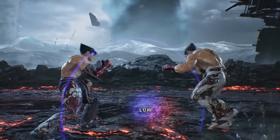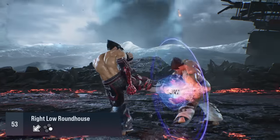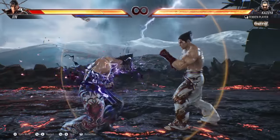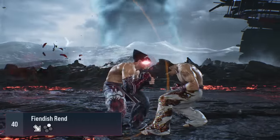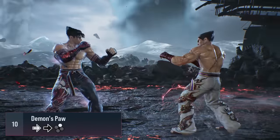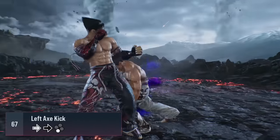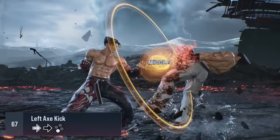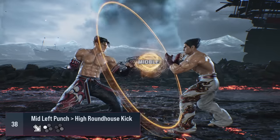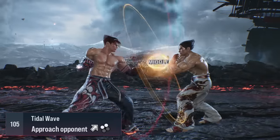You also need a low move in order to mix up people who just stand block. So for Jin we'll use his down 2, his down back 4, or his hell sweep, depending on how risky you want to be. You also want a mid move in case they're ducking. Let's pick Jin's 4-4-2 since it's a heat engager, which leads to additional pressure. You also have 4-4-3, which is a launcher, but on the slower side, so you only really want to use it once your opponent starts sitting still. Characters also have a down 4-1, which is really important because it's basically your fastest mid and it's safe on block. And of course you also have access to your throws as a mix-up tool as well.